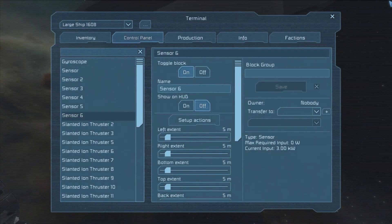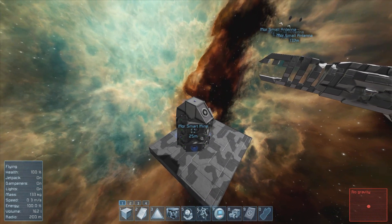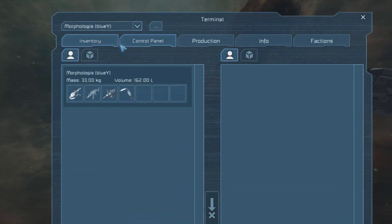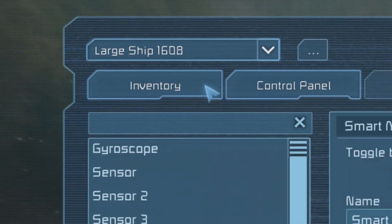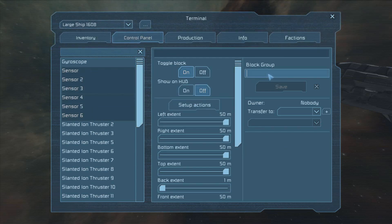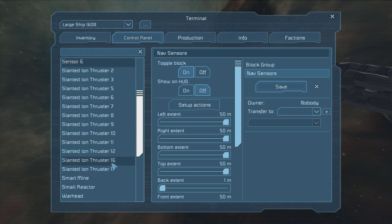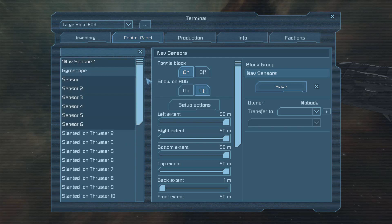Now it's time to access your sensor-guided object remotely by pressing K and going to the upper left-hand corner of your screen. There you will find a list of ships belonging to you — the one that you've created will likely be the highest number large ship. Once in it, we want to go to the control panel and group select by shift-selecting all of the sensors, and then naming it into a group and saving it. Mine is named Nav Sensors. This is so that we can group change all of the parameters if we need to — to activate it to detect people, detect large ships, or anything we want.